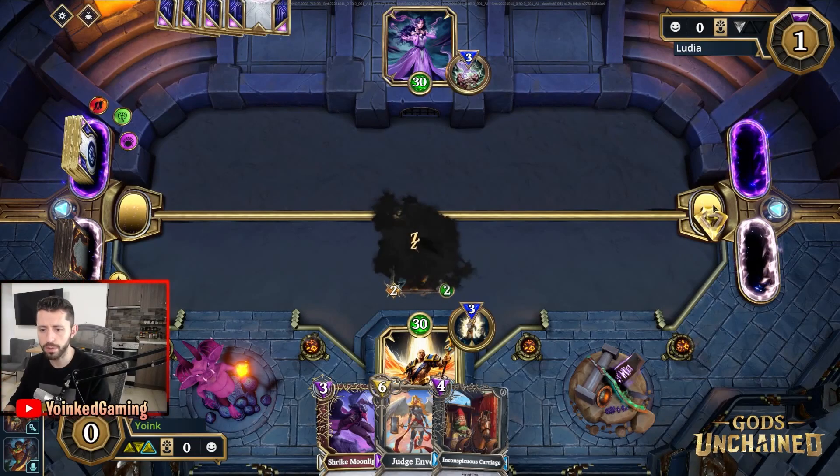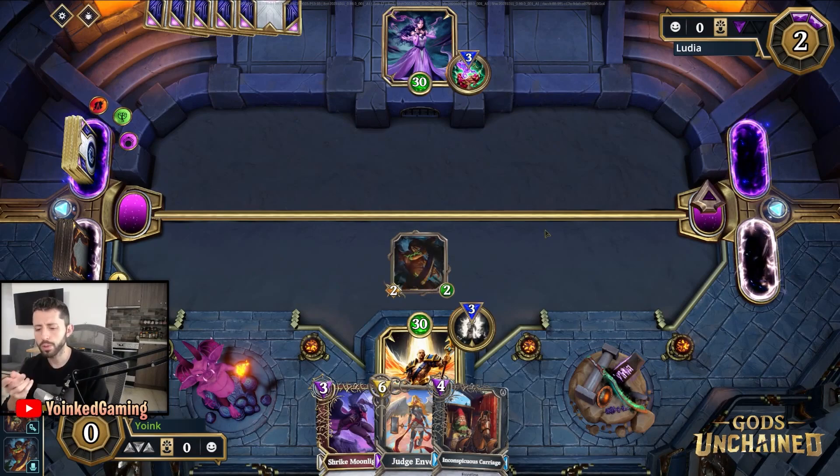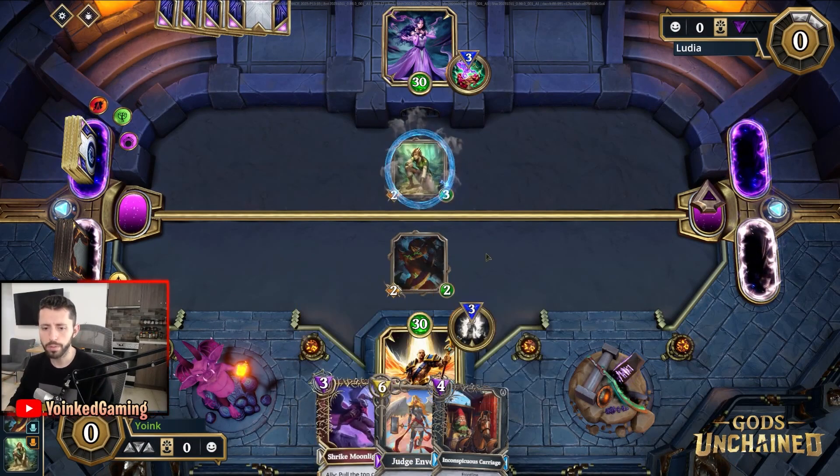Let me just start with this creature. Next turn I can play the Strike Moonlighter and hopefully that is going to bait my opponent into spending a removal to get rid of it.